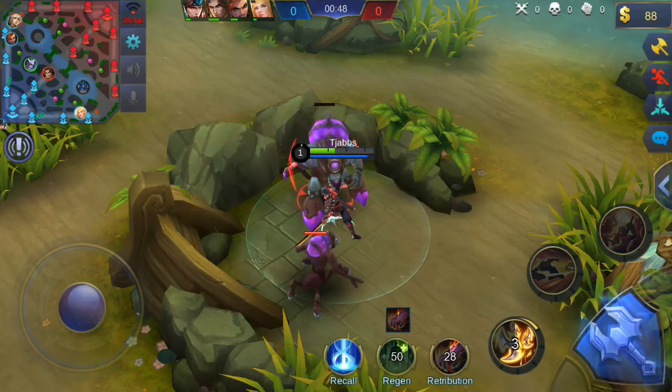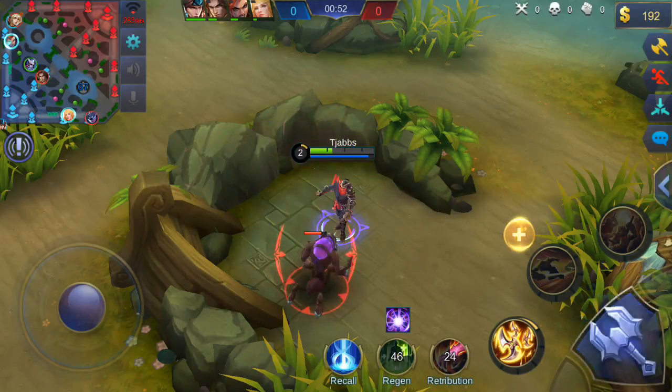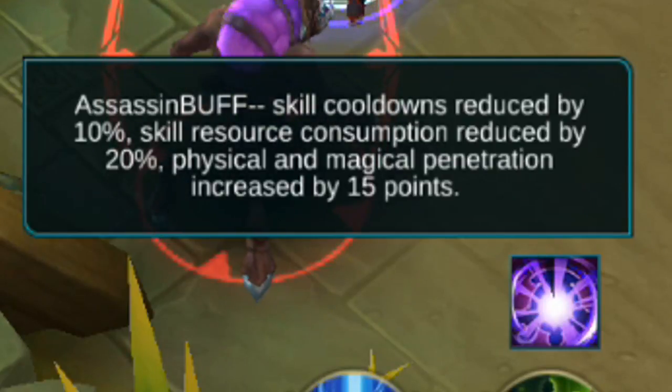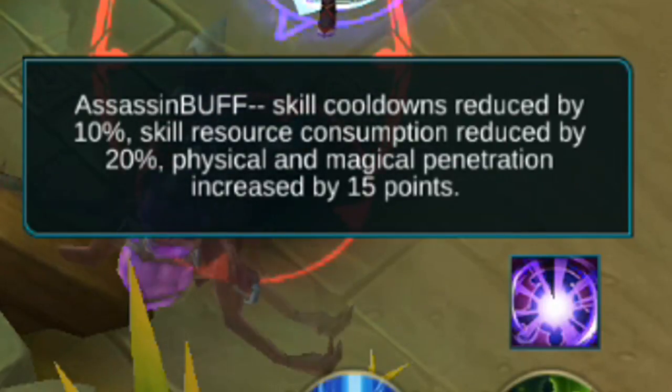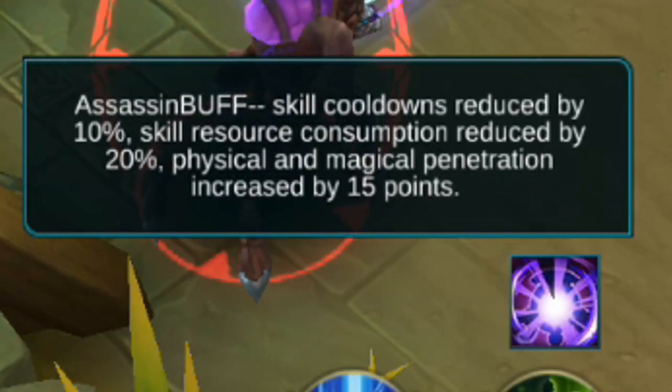Assassins. Assassin buff: skill cooldowns reduced by 10%, skill resource consumption reduced by 20%, and physical and magical penetration increased by 15 points.